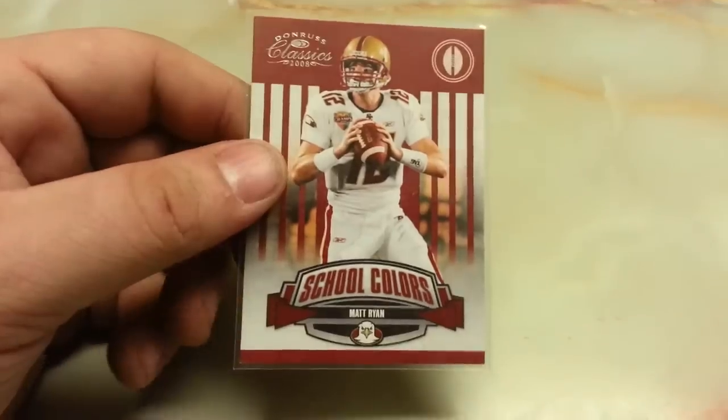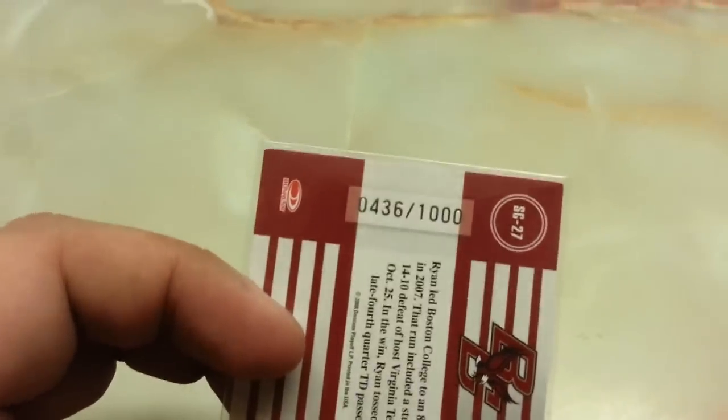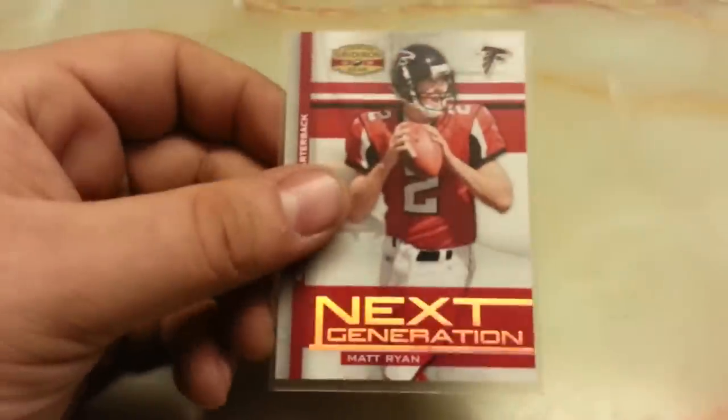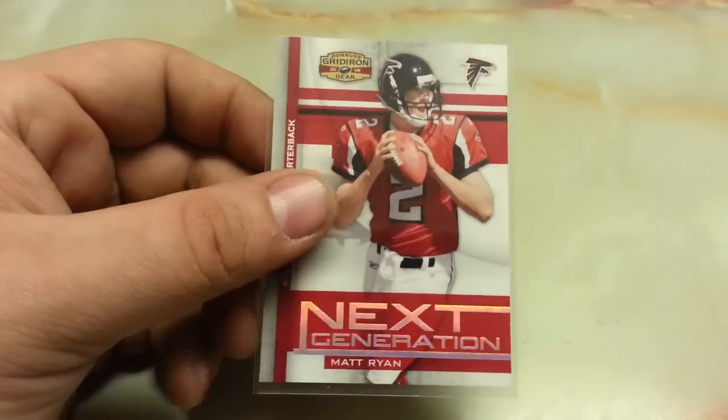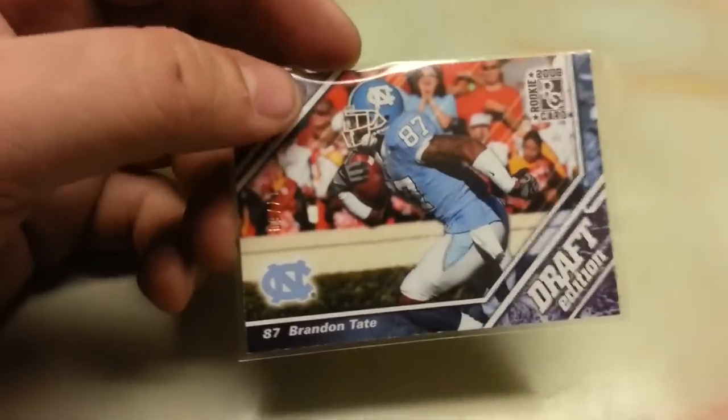Matt Ryan Donruss Classics Rookie number 436 out of 1000, Matt Ryan Donruss Gridiron Gear Next Generation Rookie number 248 out of 250, Brandon Tate Draft Edition number 17 out of 50.